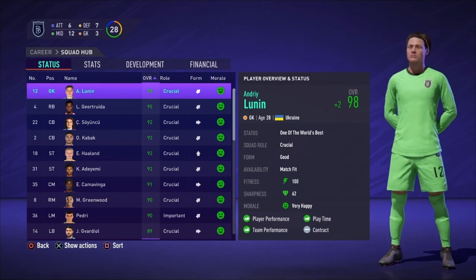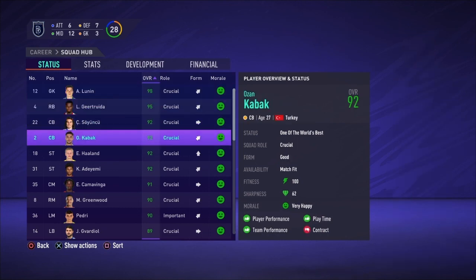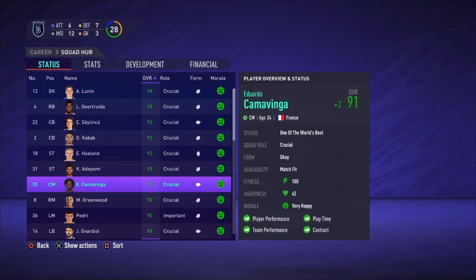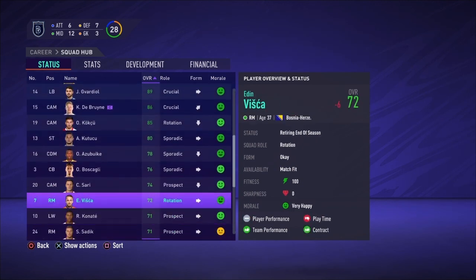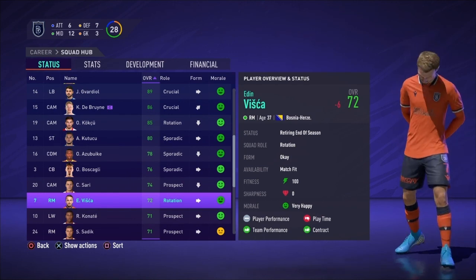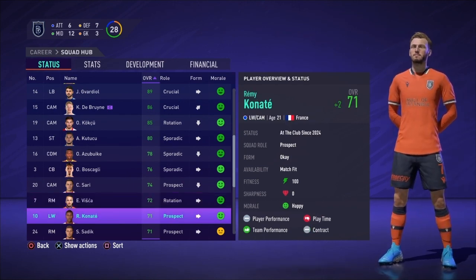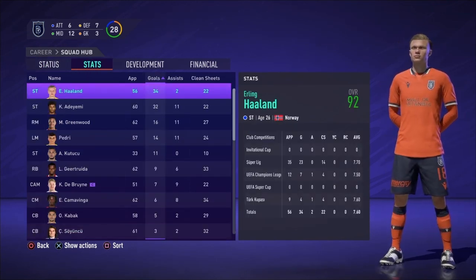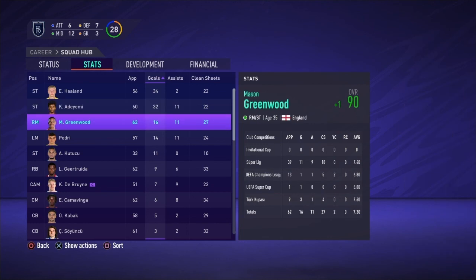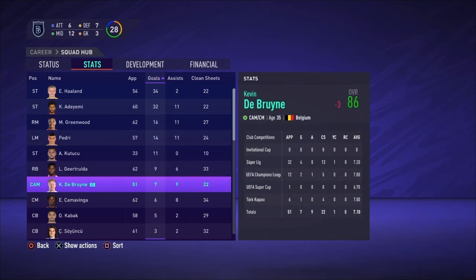Quick look at the stats: our goalkeeper Andre Lunin is a 98 overall at only 28 years old — if this were to continue, I'm sure he'd hit 99. Haaland led with 34 goals. Fairly balanced scoring overall, but we didn't score quite as much as usual. That's the end of this rebuild — Eden Visca retired this season, ending his long tenure with the club.